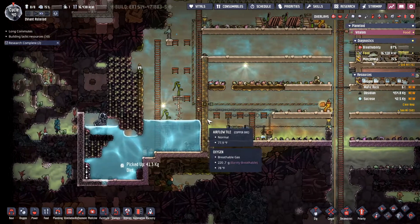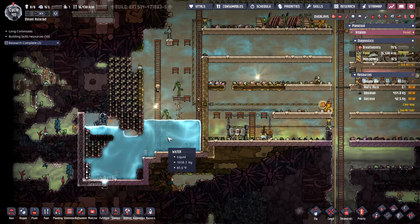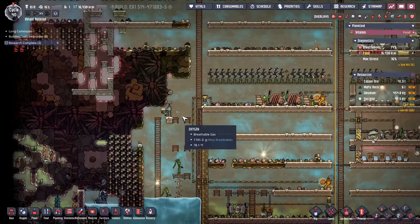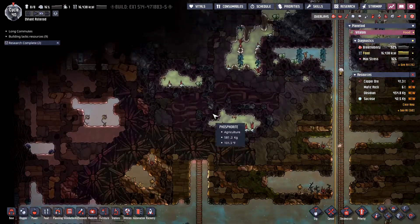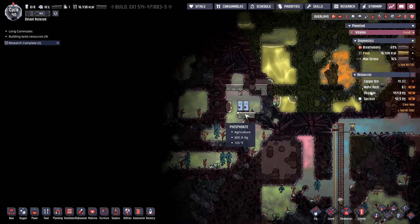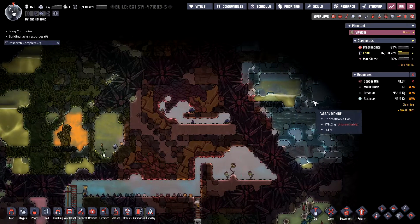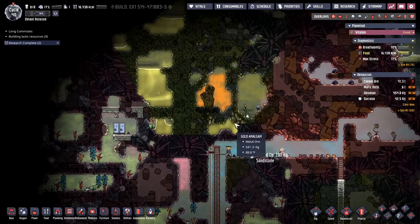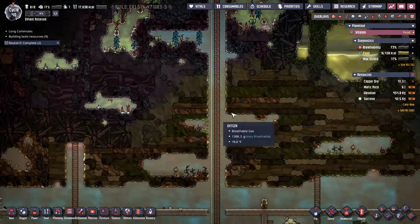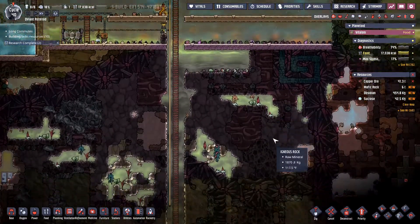I'm a little worried about the water supply. We do have a cool steam vent, so it is popping water out here, but I'm still a little bit worried about it. We do have to keep going up here — we've got some more polluted water and some ice up here, so we might be able to do something with that. We could always get this polluted water and convert it over to clean water if we need to, and that will help with that problem.